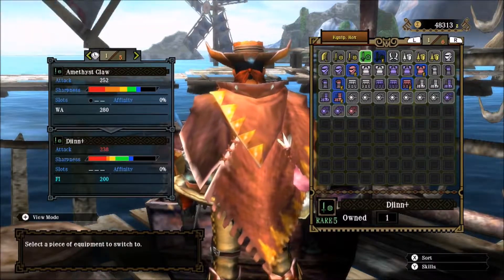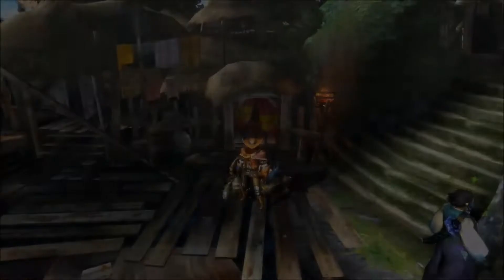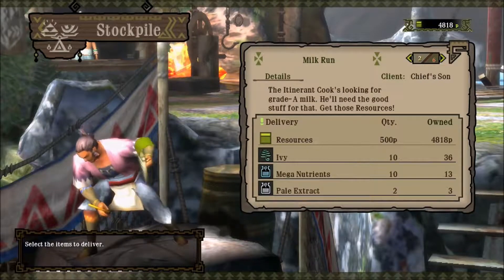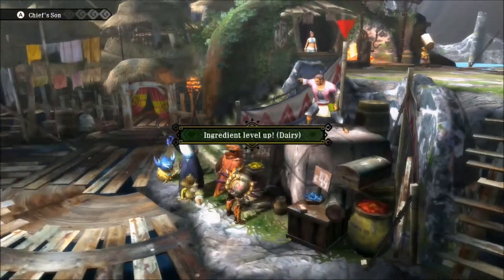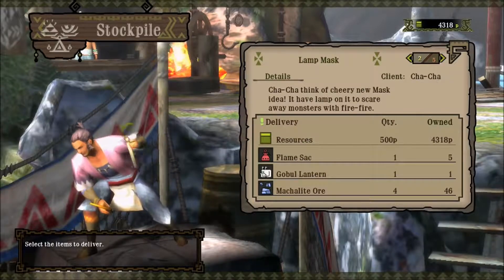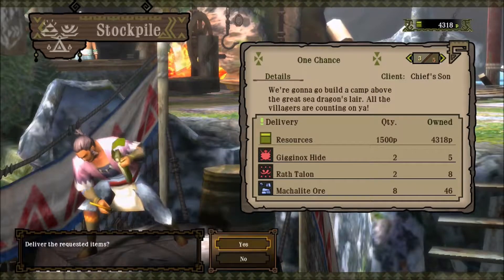I'm still going to be fighting some low rank monsters, but I do have the necessary requirements to do our one-chance quest. Our dairy has been leveled up — I think we have one star in that now. I need to start doing some canteen quests, level all that crap up. One chance — let's do it.